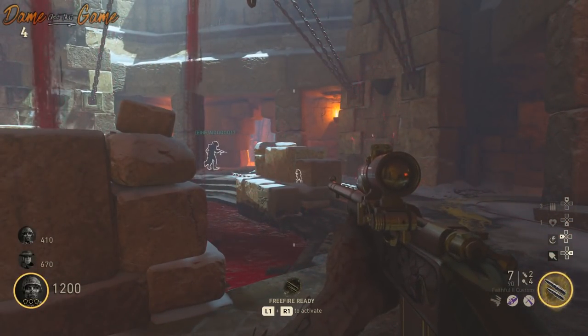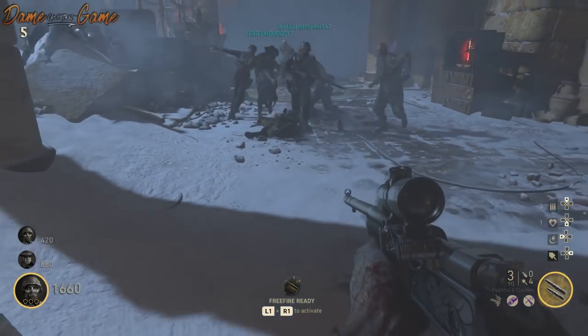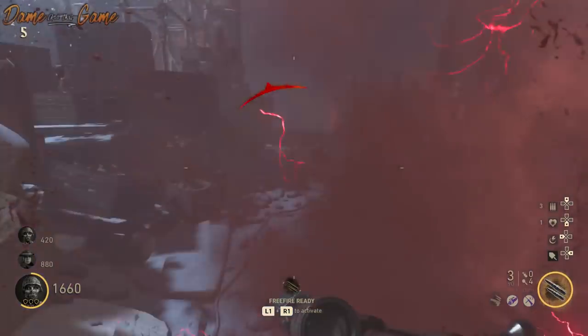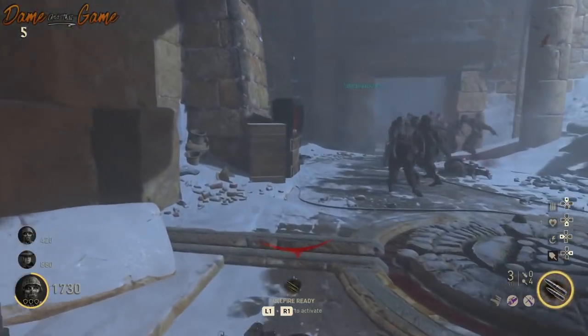The Jack-in-the-Box easter egg from the Altar of Blood and Tortured Path have been solved, and I'm going to teach you all five locations for the class symbols in today's video and also show you what the reward is.